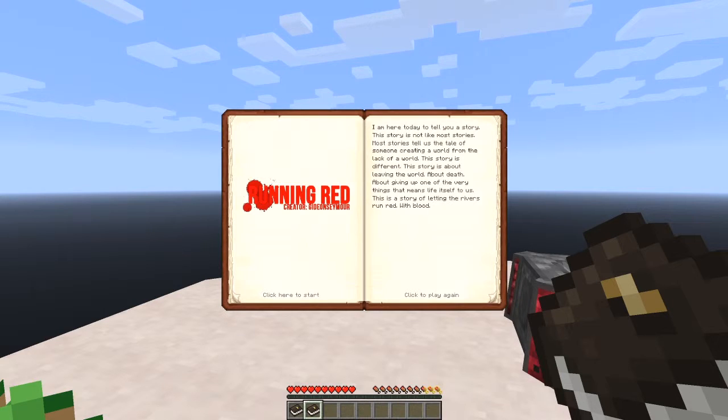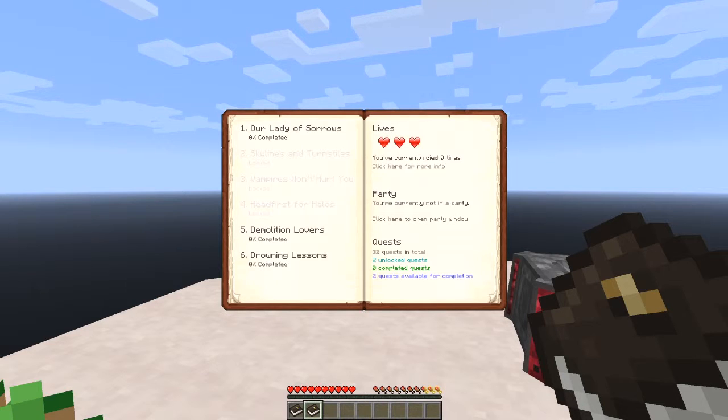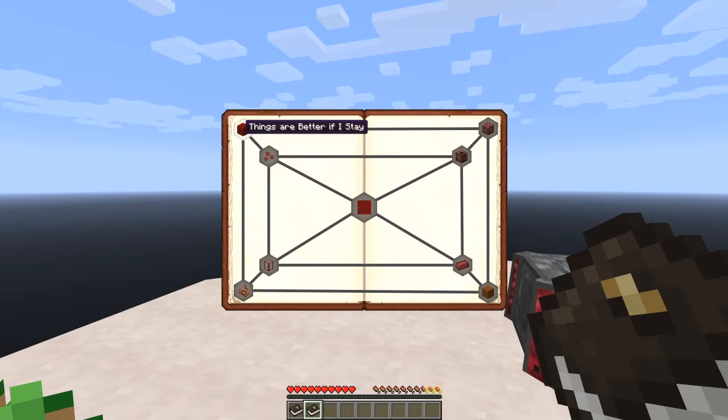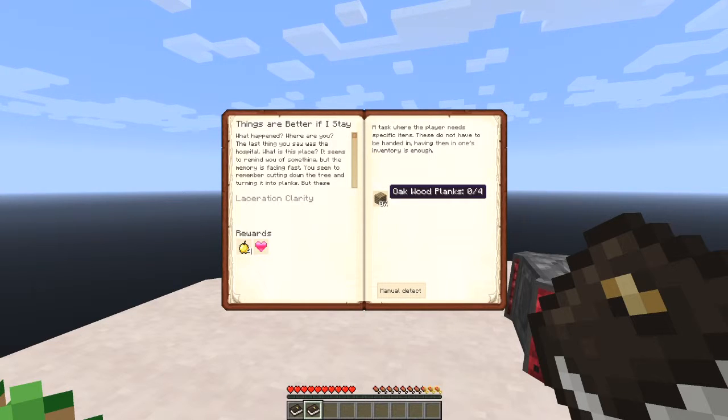As you open up the book you get that little story, and then you can click to start. Here we have a number of quests — 32 quests in total and two unlocked quests available. The one that's highlighted in the top left is 'Things Are Better If I Stay.' The object of the exercise is a task where a player needs specific items that do not have to be handed in — having one in the inventory is enough. In this particular case we've got to make four wooden planks.